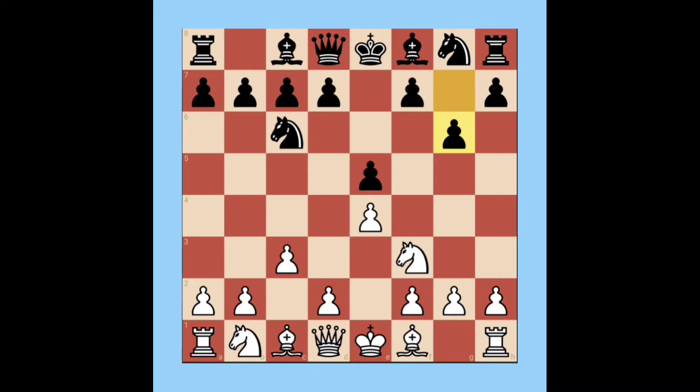Black plays pawn g6. Black wants to fianchetto the bishop to g7, allowing the long diagonal. Then Bishop c4, controlling the center as well as attacking the f7 square. Black plays Bishop g7 as usual.